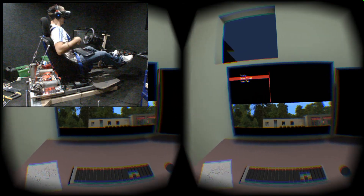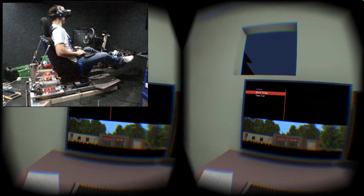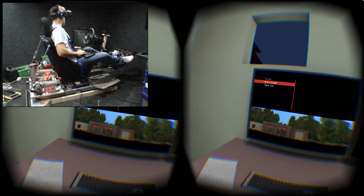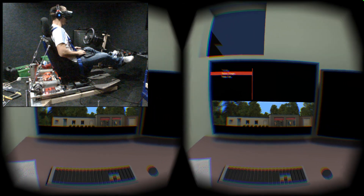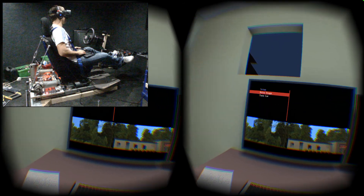One of my favourite all-time cars. Let's go! This is the Iris RBR mod, which works perfectly well with the Rift, as you can see. I'm doing the Onina stage — I think it's about 33 kilometres long. Someone asked me to try and do it, so I'm going to try. I don't think I'll get very far, but here we go anyway. Let's see.